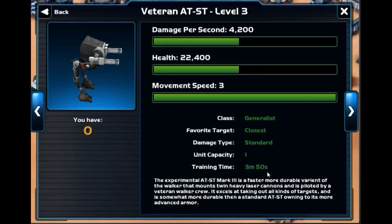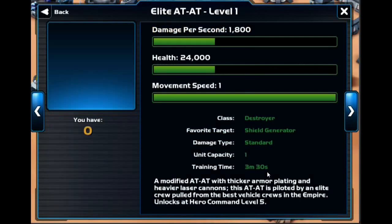It does take a very, very long time to build — 3 minutes and 50 seconds, which is like forever in this game. If you're used to Clash of Clans time, that is nothing. The next hero you unlock is the Elite AT-AT. His favorite target is a shield generator, which really doesn't do much for you early on. His health and damage per second isn't as good as the Veteran AT-ST, so I don't think you'd be using this guy very much.